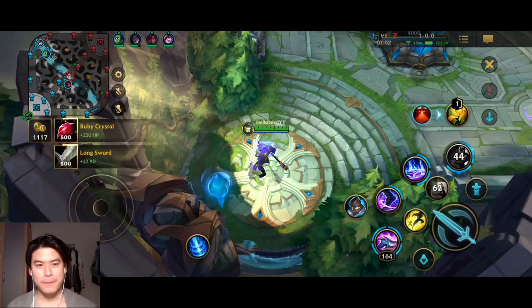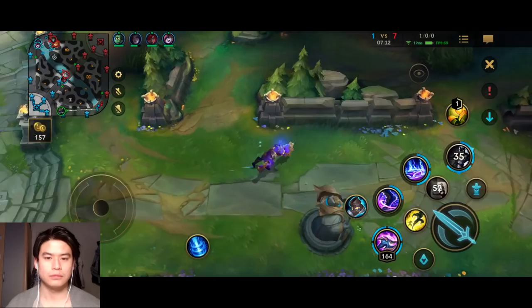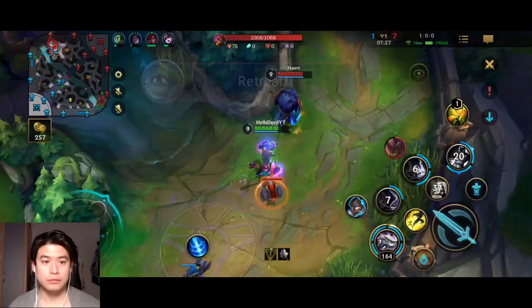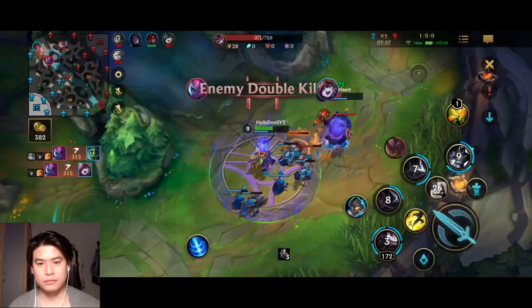In the later mid game you're going to be super strong and the enemy is likely not going to have Void Staff yet because they're still on their second or third item. That's when you need to abuse Nasus — rotate to dragons, rotate to the jungle. Right now I'm still in mid game so I'm going to farm a little more, but after that it's rotating and killing. Here I can easily take the fight with Malphite — he's not going to out-sustain me and I'll just heal up from the minions.